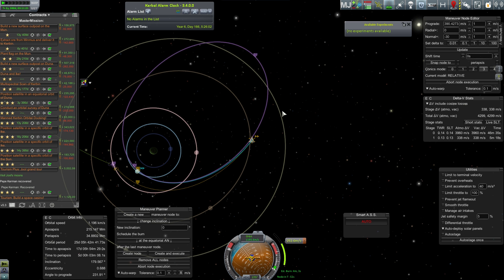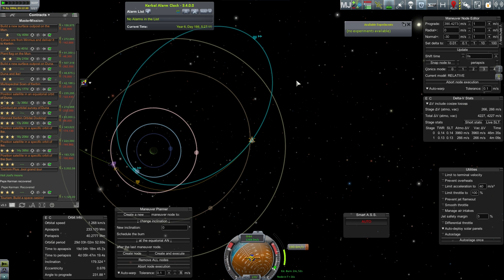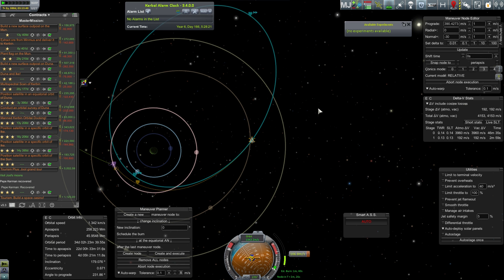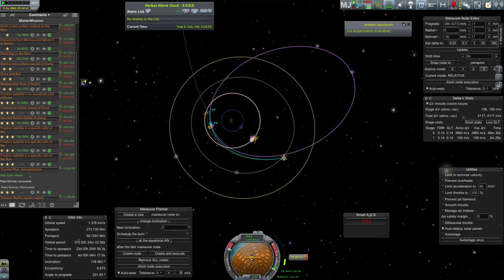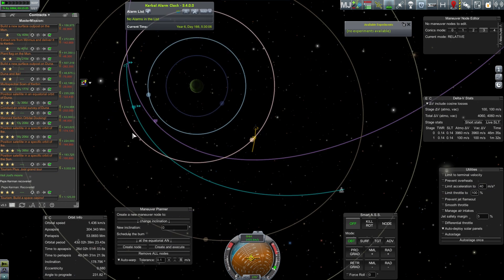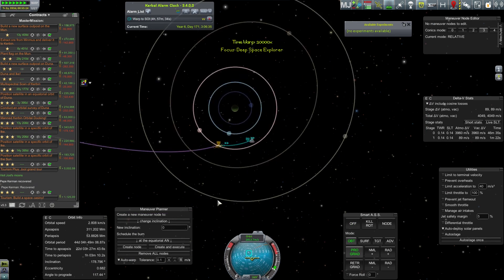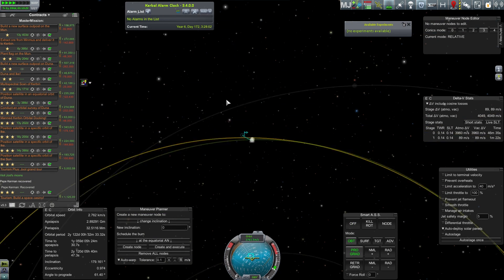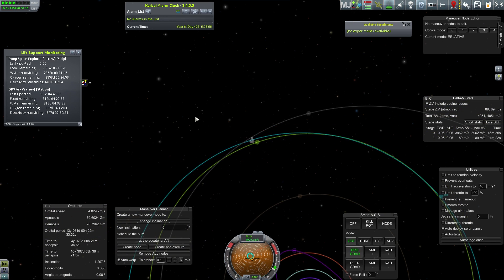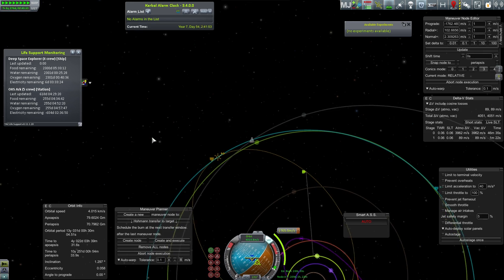Total cost of this mission is probably somewhere around three quarters of a million. The engine module was half a million to launch — that was the ascent stage plus the engine module itself, very expensive and full of a lot of fuel. The top stage probably a quarter million, so the whole mission was about three quarters of a million, not including the arc space station around Kerbin.